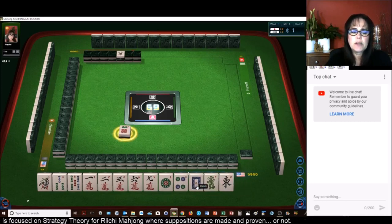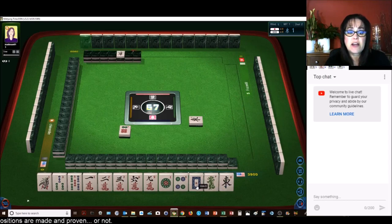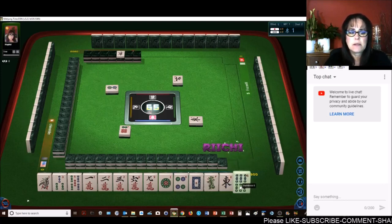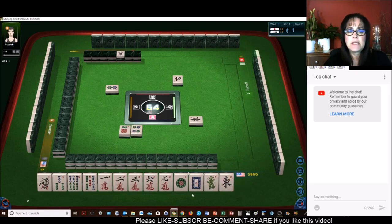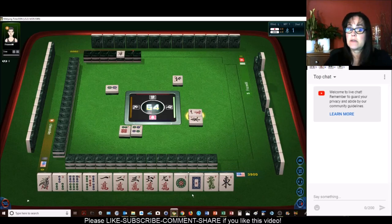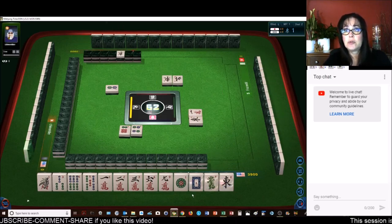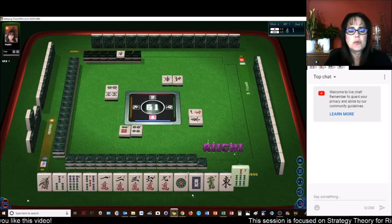So if we get rid of the five bam, the six crack, and the four dot, we could have chanta — outside hand. Two dots. Let's get rid of the four dot. If we can get a two dot or a three dot, we could maybe play mixed triple chi. That's called sanshoku — sanshoku dojun.